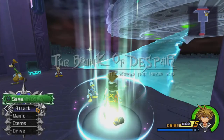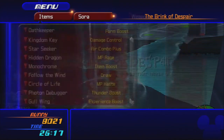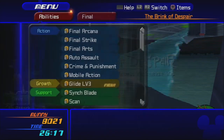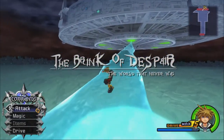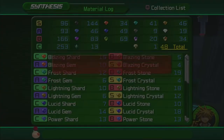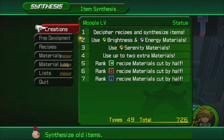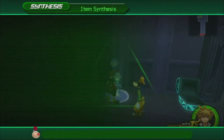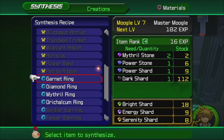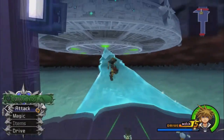I am going to equip Decisive Pumpkin as my main Keyblade. We hand over materials to the Moogle shop — we get a Serenity Gem for completing the collection, and Twilight Shards can now be purchased at the shop. I have so many Twilight Shards now because I grinded out so many. I still can't make a Mithril Shard — I don't have any Dense Shards.